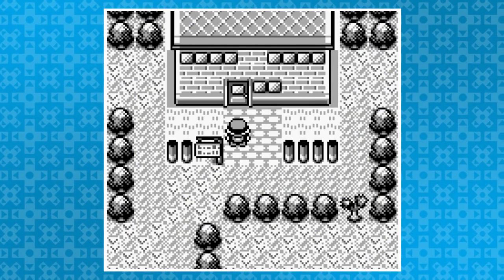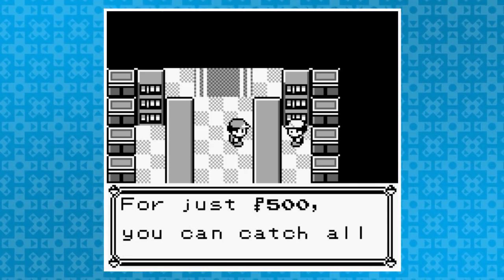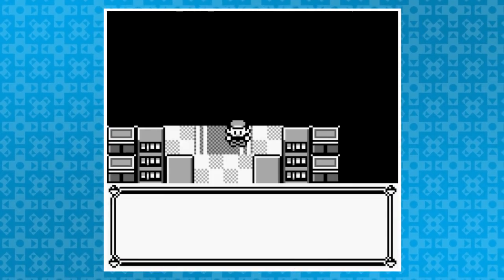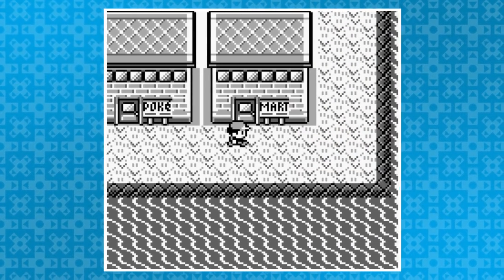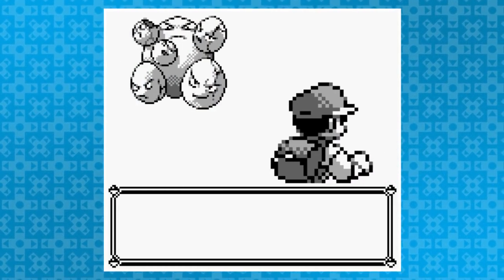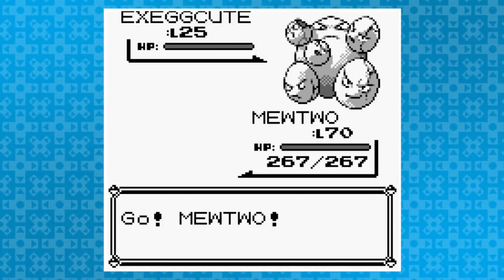We're going to start out in Safari Zone, which during normal gameplay is a great place to catch some Pokemon. When it comes to glitches, however, the Safari Zone can be used to break this game in half. To start us off, head into the Safari Zone, leave, and immediately fly to Cinnabar Island. Walk to the east and surf up and down along the coast. Instead of the usual water Pokemon like Magikarp, Poliwag, and more, you'll find Safari Zone Pokemon instead. Since you don't have a step limit, capture those Safari Pokemon to your heart's content.